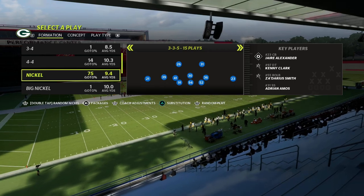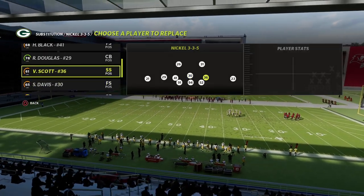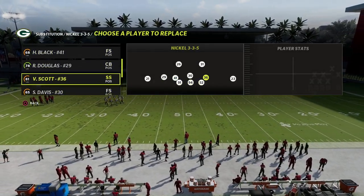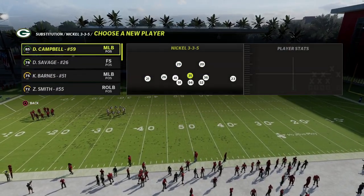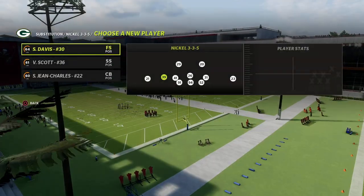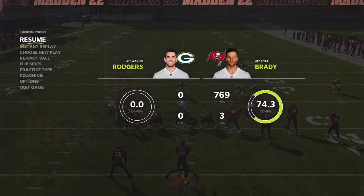From a personnel perspective, go to packages and flick the right joystick to the left until you get the safety nickelback package. This gives you different adjustments for your safeties in your defense. I'll put a couple of substitutions in to get my best man coverage guys on the field. We've got Sullivan in the slot — you don't have to have him, but get a solid team out there.